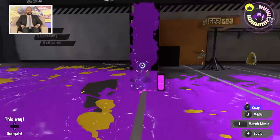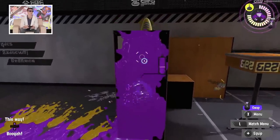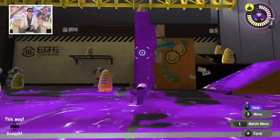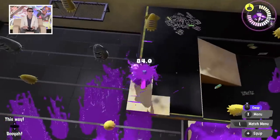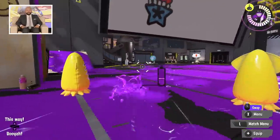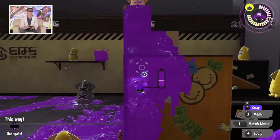We also didn't show squid surge yet — that's another new mechanic for Splatoon 3 that helps you get up walls. If I get onto this wall and charge it up, it shoots me up and gives me a little boost so I can get the drop on people. If somebody's camping up top, you can do a little squid surge and come down on them from above.